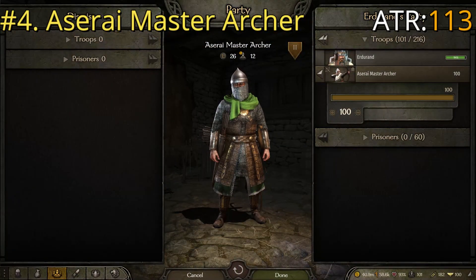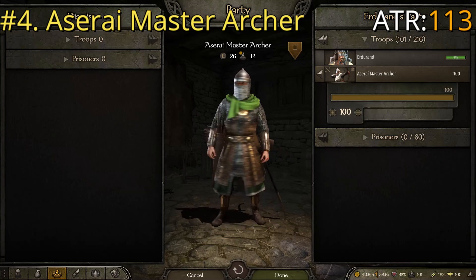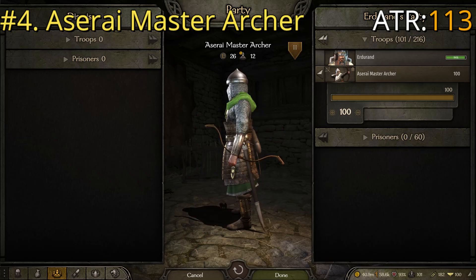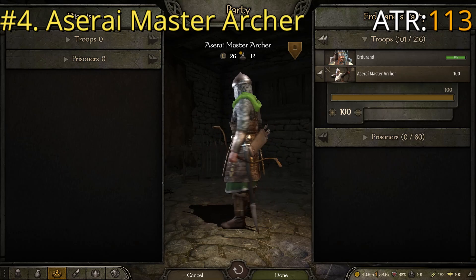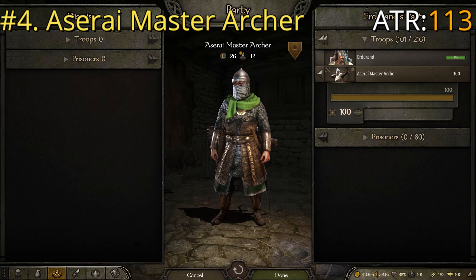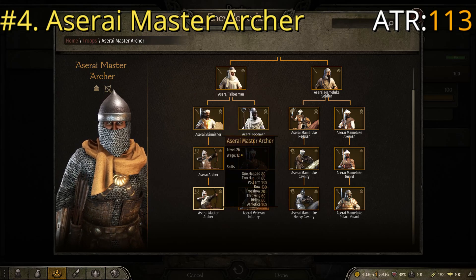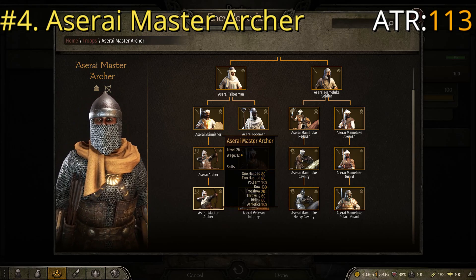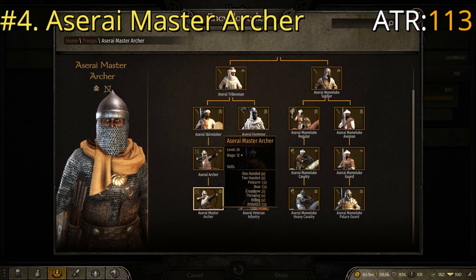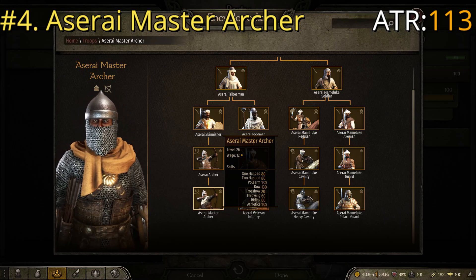At number four we have the Azarii Master Archer, which I utilize pretty heavily in the game. They've got decently heavy armor, use a short bow with two quivers of arrows giving them high capacity, and they have a secondary weapon — a long one-handed saber — which automatically puts them above the last ones. In the troop tree: Tribesman, Skirmisher, Archer, Master Archer. Key stats are one-handed of 80, bow of 130, athletics of 130, giving them an ATR of 113. They have good arrows, extra arrows, and pretty good armor — especially for an archer troop.